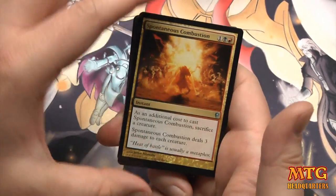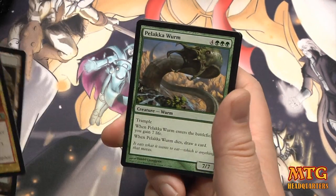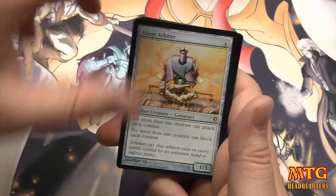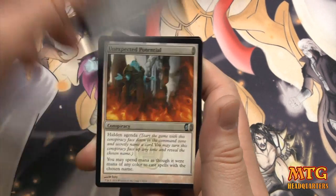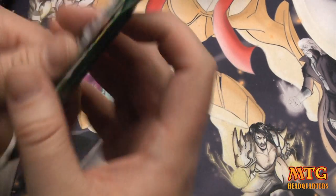Spontaneous Combustion, Quicksand, Palaka Worm, and Silent Arbiter: no more than one creature can attack each combat, no more than one creature can block each combat. Unexpected Potential — we have another Conspiracy, so there seem to be quite a few Conspiracies in the box.